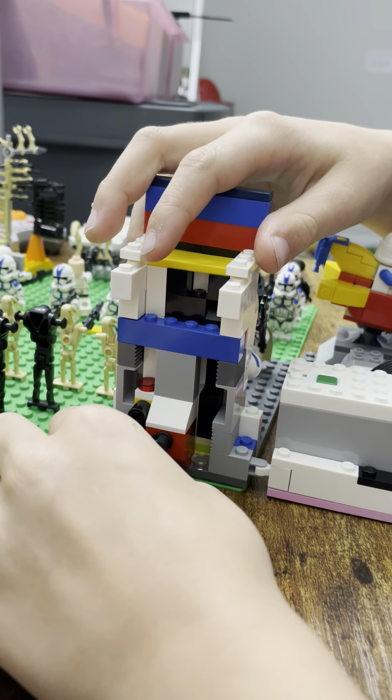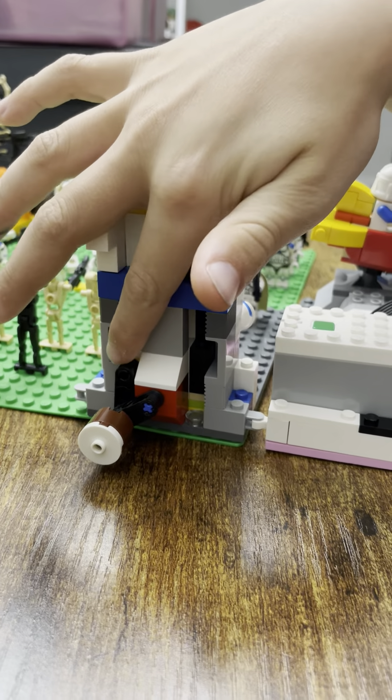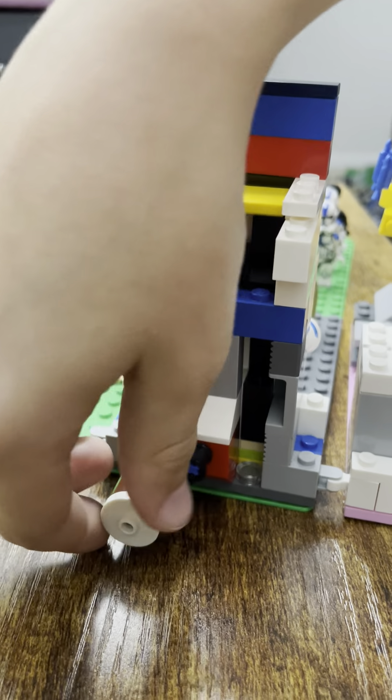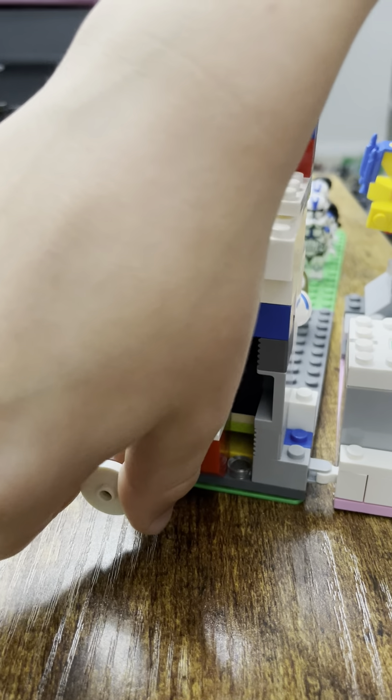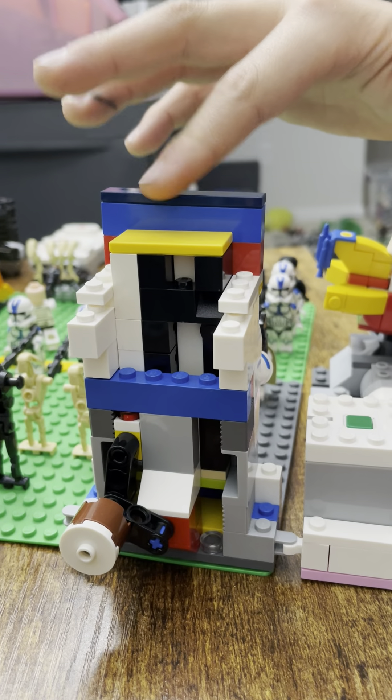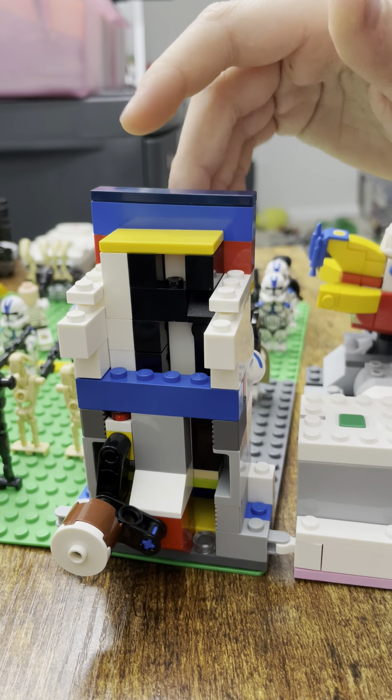Back here, I have this piece with the circle which is connected to that with a tuck knife piece. And then when you twist this, it goes up until that reaches that. And there's a blocker so you don't see it.